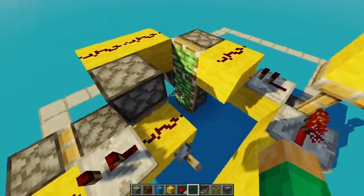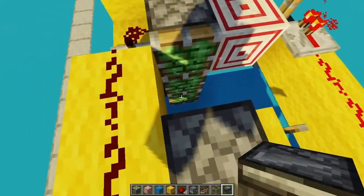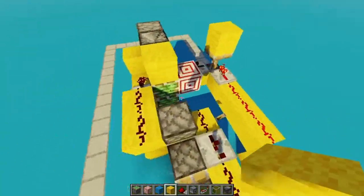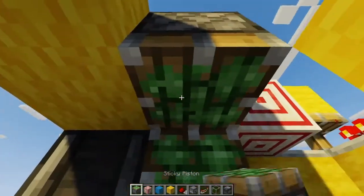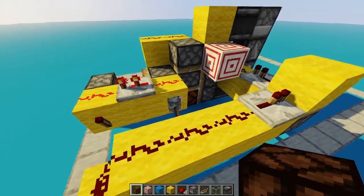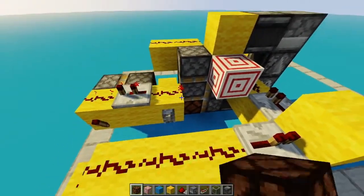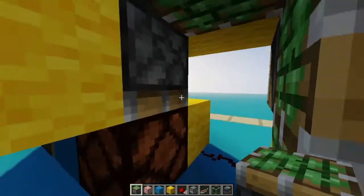Now all we need to do is retract this again, which should include powering this column of pistons without powering anything else. I think this is done, but I feel like the timings are completely off. So let's go ahead and put all this back the way it was, power this, and then try unpowering this one more time. Oh, what went wrong there? That was so bad.